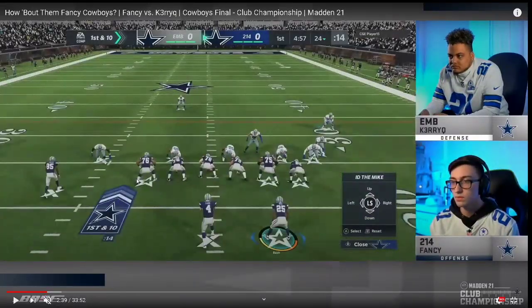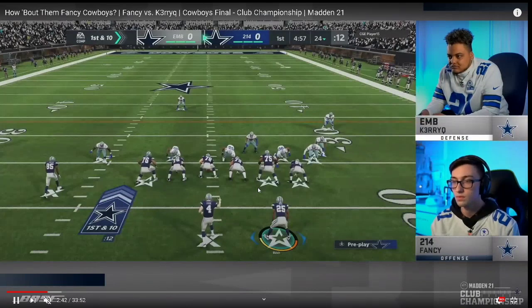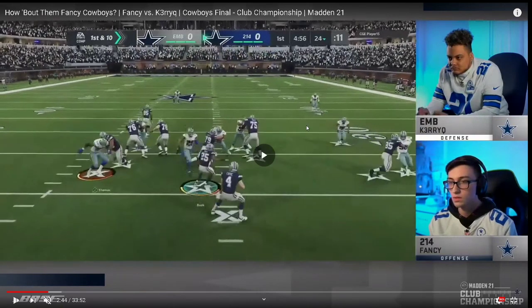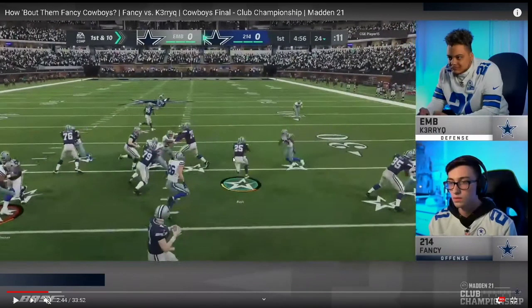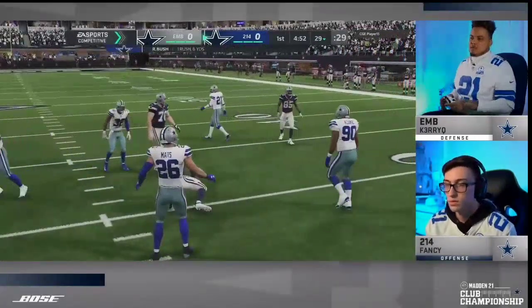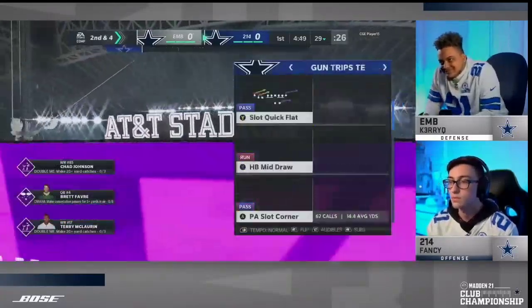Coming out first and 10. Kerry Q is in this nickel 3-3-5 wide formation. You see the linebackers here. He's shifting his line to the left side every single time. What you're going to see from Fancy is he loves to run inside zone in a very special way. He likes to do a little cutback and essentially turn this into a halfback counter. He makes a great one cut back to the right side of the screen, cuts it right up the middle for a nice 5-6 yard scamper.